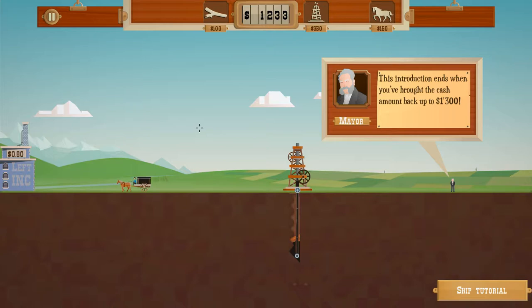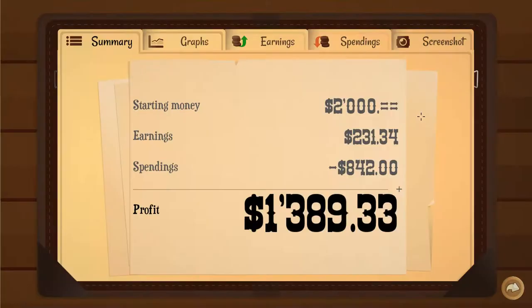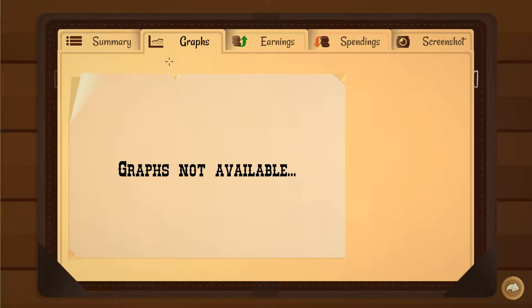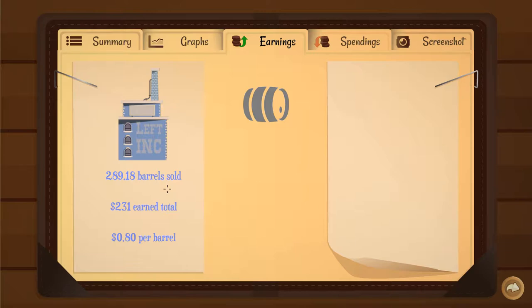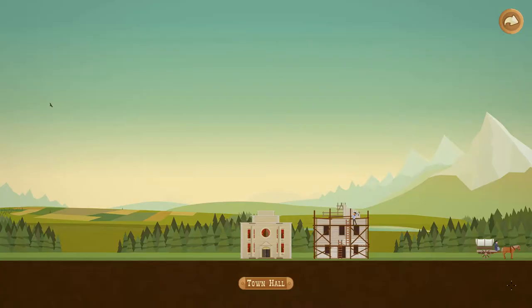Pretty simple to start with, but it does get a little bit more complicated. 'Nice work. Let's head back to town.' There you go — starting money, earnings, spending, profit. This is not really profit because you spent two grand to start with. The end of every level gives you the ability to see how fast you're earning your money, which you're selling to, the average, how much you spent, and the breakdown. So if you're interested in metrics, this is a game for you.